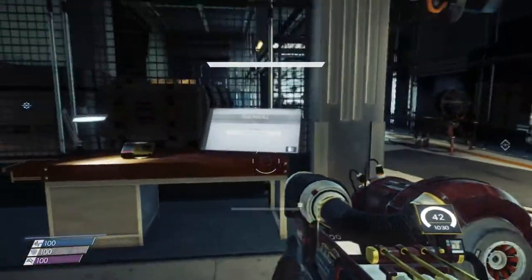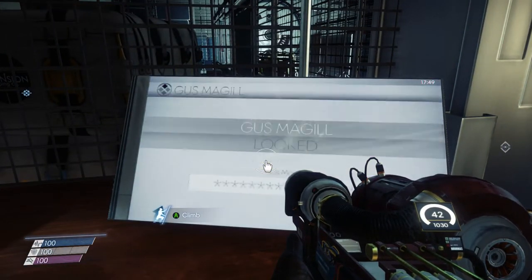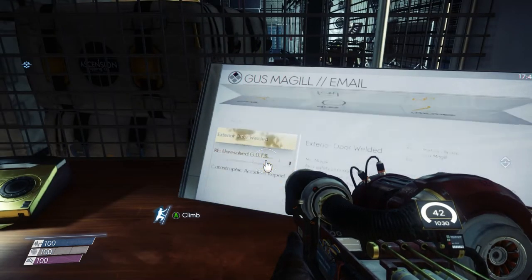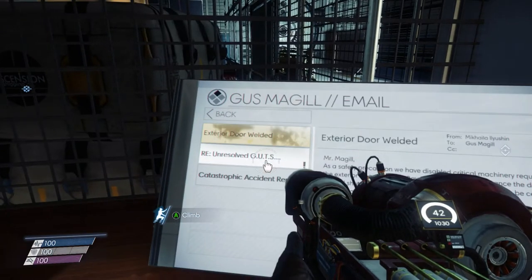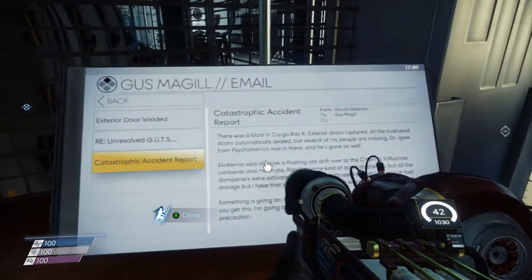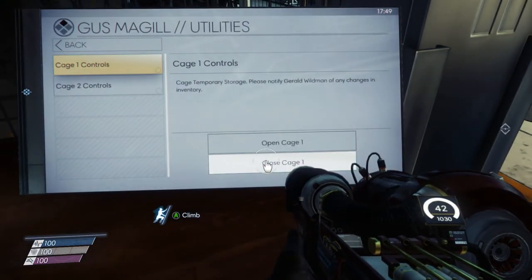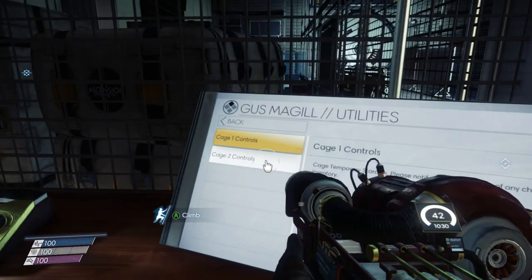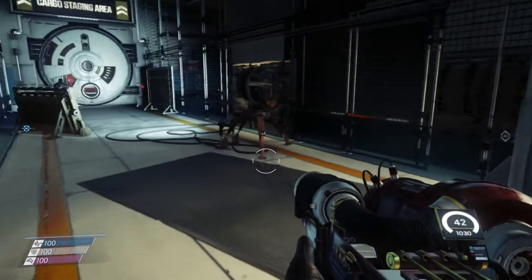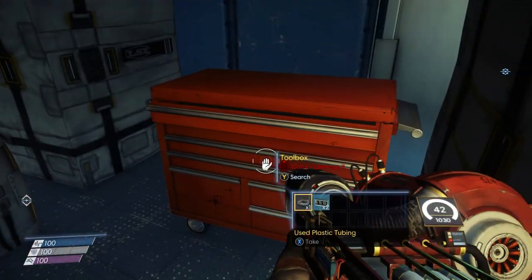Down here we have Gus McGill's computer — now we have his password. We can find three new emails: 113 through 115 — 'exterior door welded,' 're-unresolved guts,' and 'catastrophic accident report.' We can also use this to unlock these cages, which will be helpful for the side quest we're currently doing.